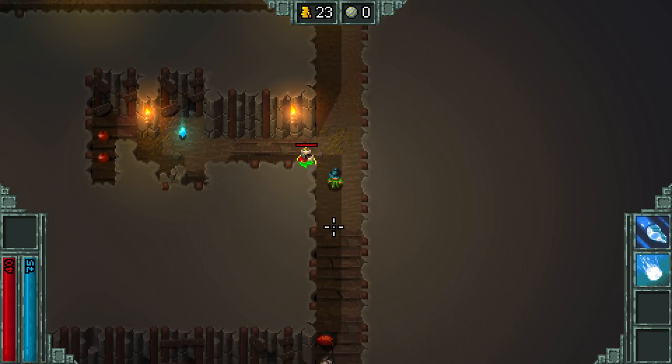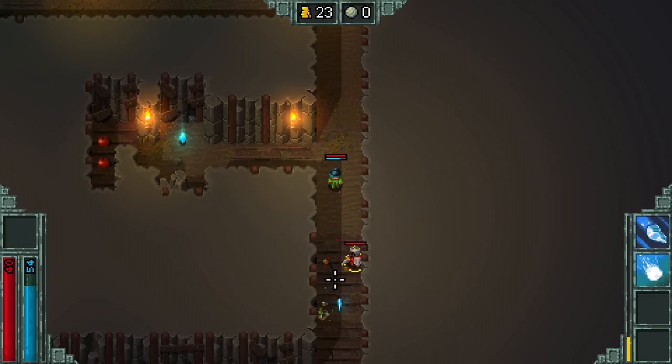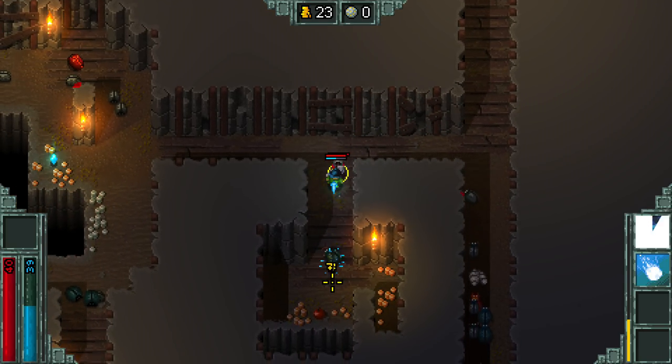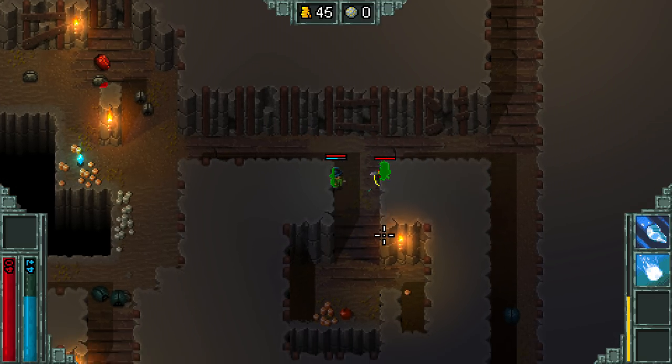This is all procedurally generated — it's all random. I can already tell you because I've already tried to mess around twice. So the enemies, everything about this is procedural. It's all random, which is really good. That's one of the things I actually wanted from the first game.